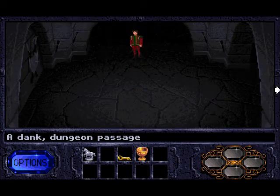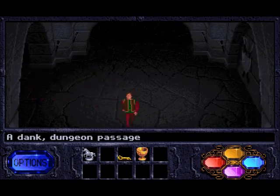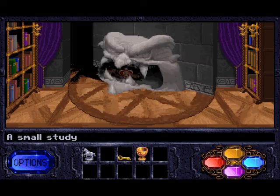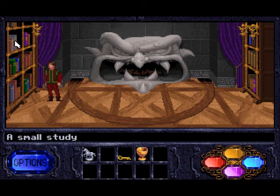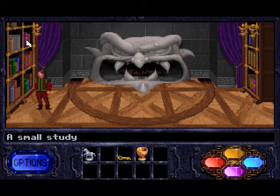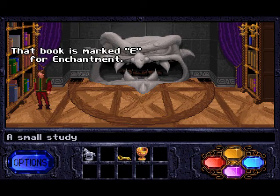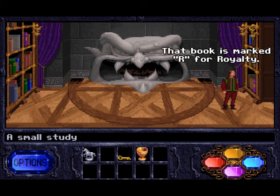Let's head back to the fireplace. Hopefully I don't get lost. And if you notice there was the crown. That book is marked P for potions. And now we have to pull out these books. That book is marked G for gem lore. That book is marked A for alchemy. That book is marked M for magic. That book is marked E for enchantment. That book is marked N for nature. And over here are some more books. That book is marked R for royalty. That book is marked O for opals.